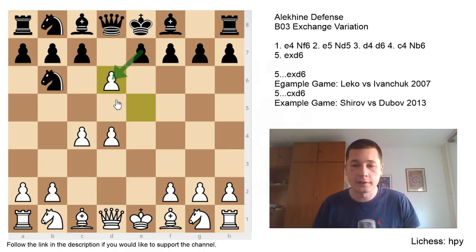The Alekhine Defense is all about counterplay for black, imbalances, attacking chances, and going for the win. So since you play the Alekhine, you might as well play cxd6, because it's a more ambitious strike. We are going to look at one example game for each variation, and at the end of the video I'm also going to show you one of my own games in the exchange Alekhine, where I defeated a higher-rated opponent.